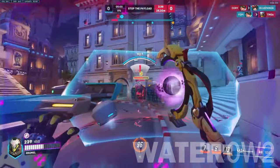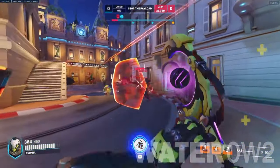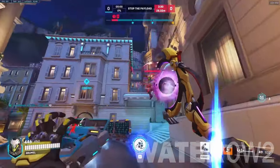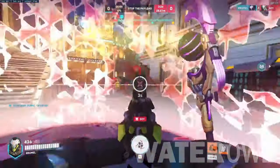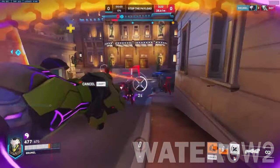They can also attack him from the back when he's blocking in Nemesis form. Since Ramattra primarily deals close-range damage, especially in Nemesis form, long-range heroes like Ashe and Widowmaker can snipe him from far away. With the strength of Cassidy's damage and movement, he's a safe choice against Ramattra.